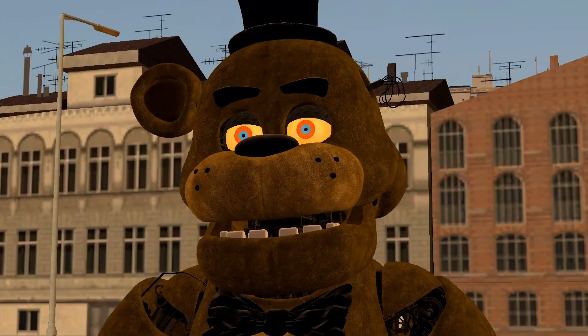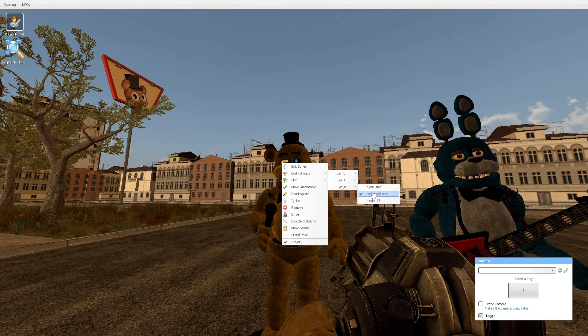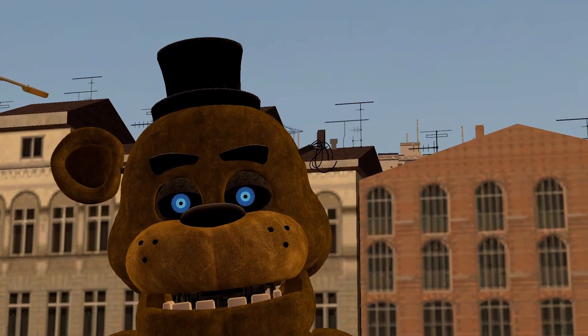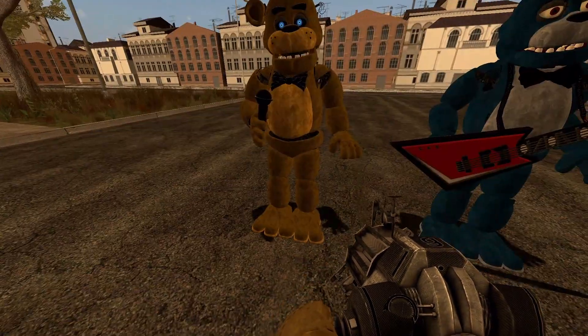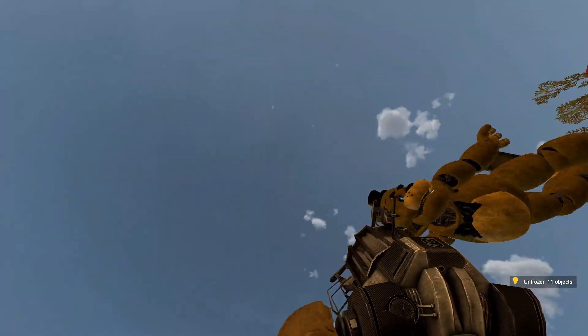You can also make him be Golden Freddy, but for that you'll have to turn off the red eyes. One interesting thing about Golden Freddy in the movie is that he's missing an ear and has blue eyes. So yeah, that's Freddy.